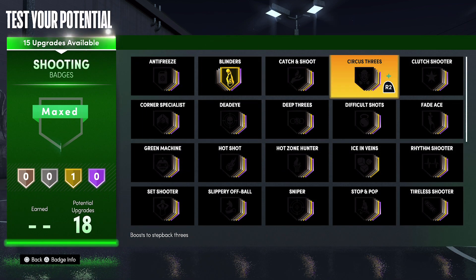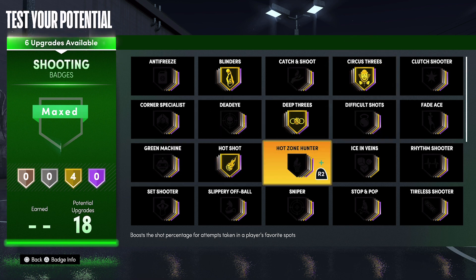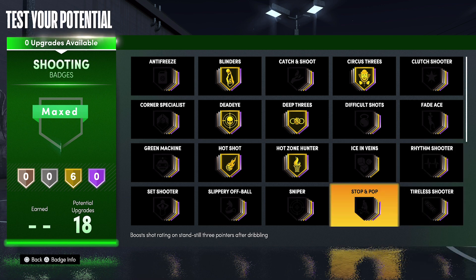For shooting badges, put blinders on gold, deep threes on gold, circus threes on gold, hot shot on gold, hot zone hunter on gold, and dead eye on gold. You can also put green machine on gold, rhythm shooter on gold, or stop and pop — these are all choices. This is just the load I happen to go with.